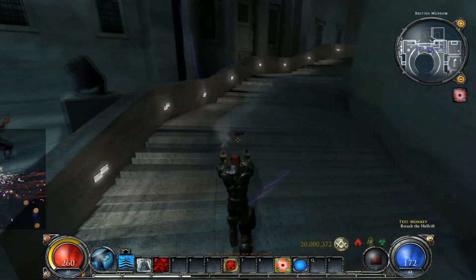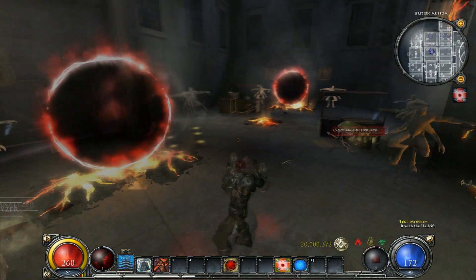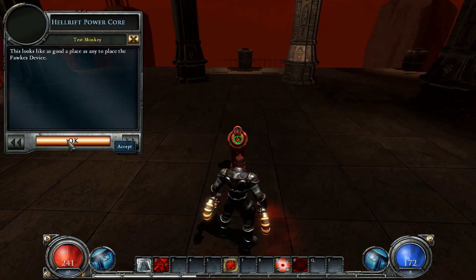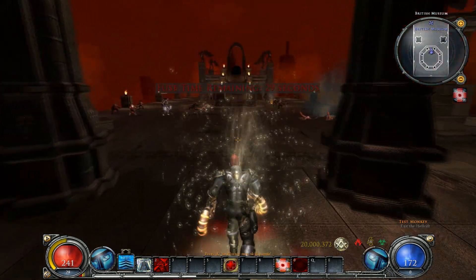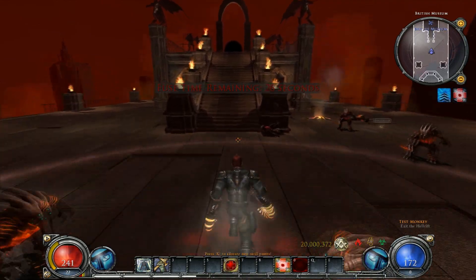First things first, let us locate the rift. Here is the rift. One needs to enter it, use the device, and escape the imminent explosion. Secworm can be safely ignored if one does not care much for its feelings, which you shouldn't.